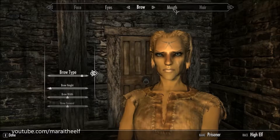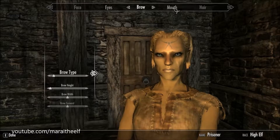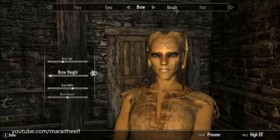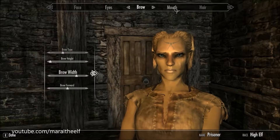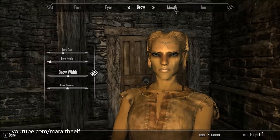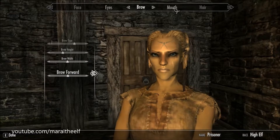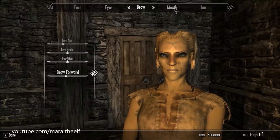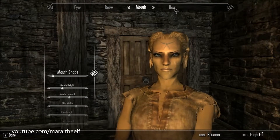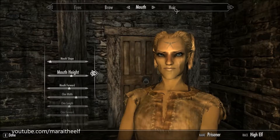I did a little bit of adjustment to her brow because she looked really depressed, so let's fix that. They don't really have eyebrows for these particular characters that I actually like. I played around with brow width - as I learned, it drives her brows further apart - so I adjusted it to bring them a little closer together. You can also change little details with the mouth and tweak that pretty much however you want.